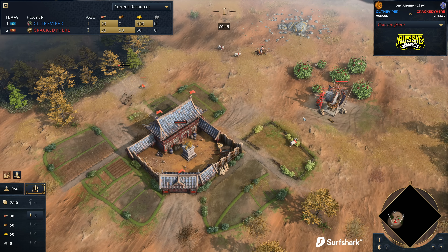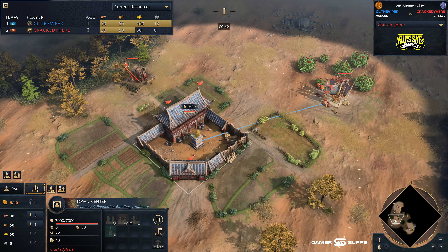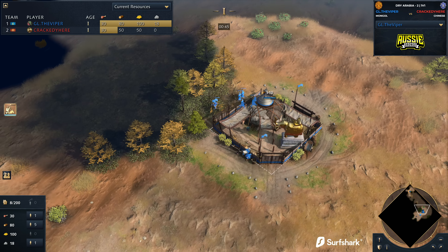This way you don't have to worry about those three villagers on wood. Instead, you can go straight on to gold after it. But it's going to be a double scout opening here from Crackety. He's going to be going up against — you guessed it — on the east side of the map in the color blue, playing as the Mongols, we have got the one, the only, the Viper.